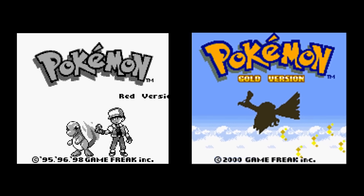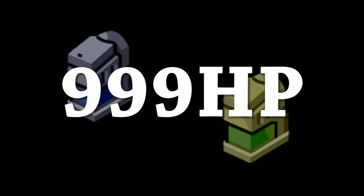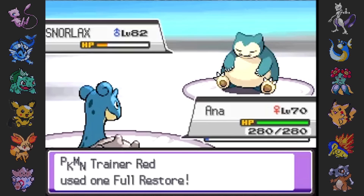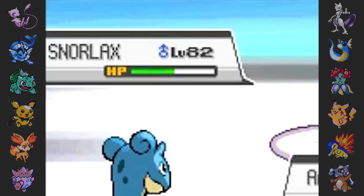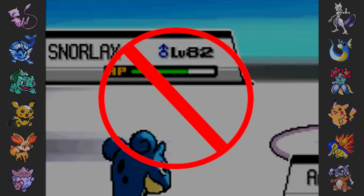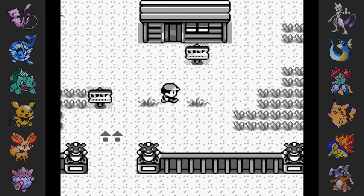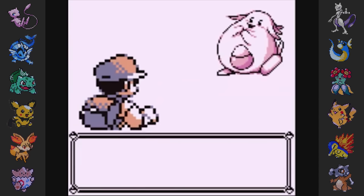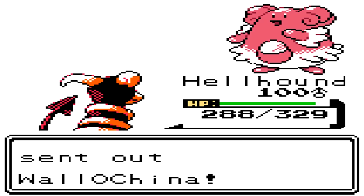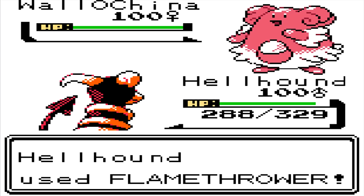In the first and second generations, Max Potion and Full Restore were programmed to only heal 999 HP rather than restoring the HP of a Pokemon to full. This was because a Pokemon with more than 999 HP was not legitimately possible in these games. The highest HP a Pokemon could technically have in Generation 1 was 703 with a level 100 Chansey, or 713 with a level 100 Blissey in Generation 2.